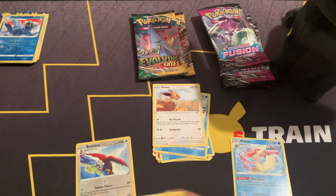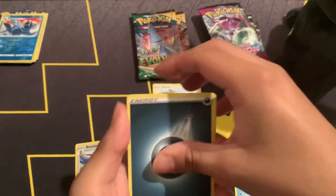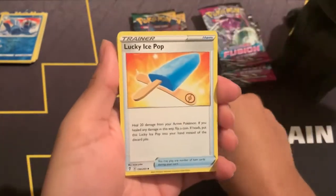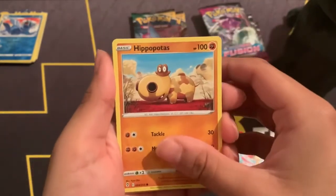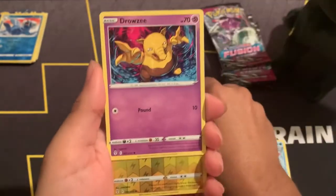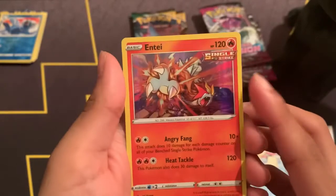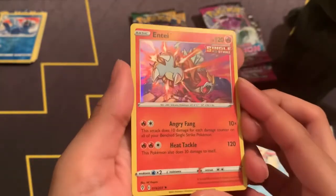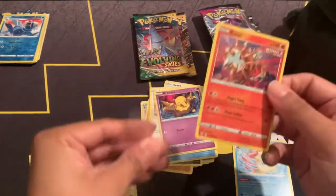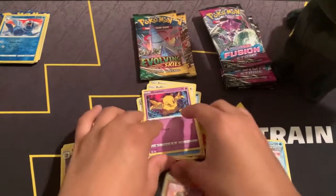Pack number two, got the code card out. Darkness Energy — yes! Snowy Bridge, Braviary, Lucky Ice Pop — always use that card in the game — Hippopotas, Sora, Psyduck again, Rufflet, Drowzee. Reverse holo Walrein. And — ooh — holo rare Entei! Very nice. Let's put it in a sleeve. All right, we got our first hit of the night!